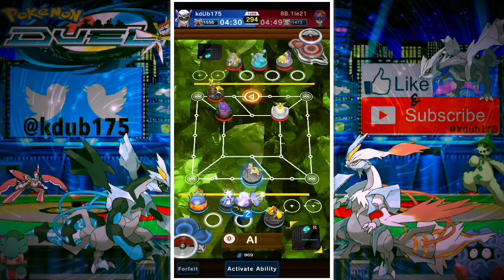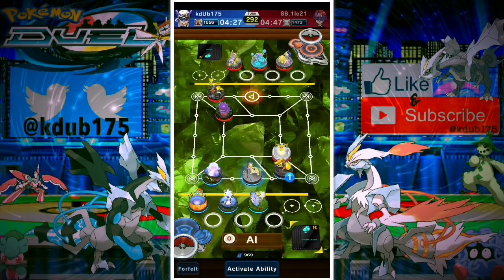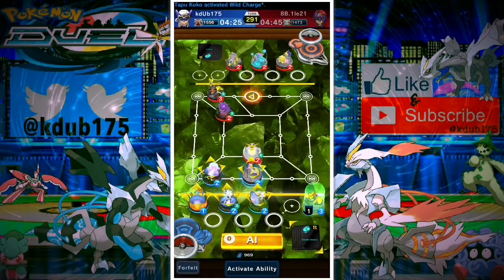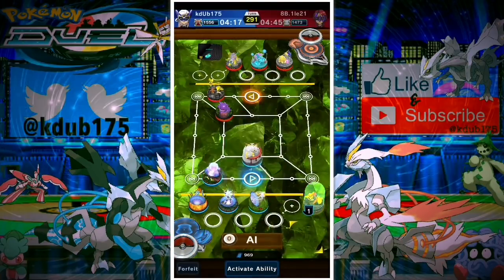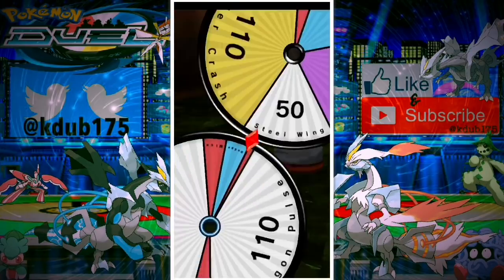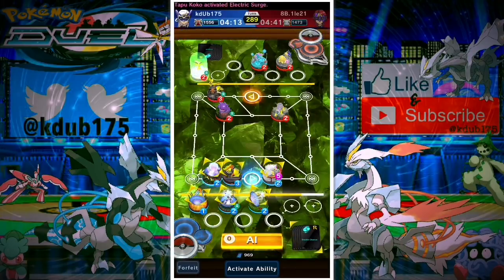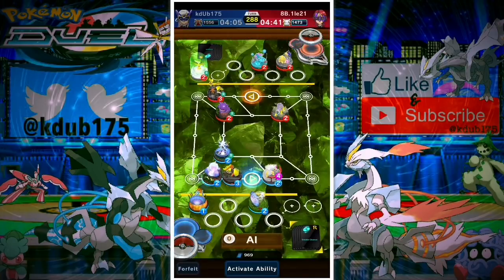Everybody that made it to the top of the leaderboard — the top 10 — were running rush decks. There are just too many variables: matchmaking, whether you get matched with higher ranked players for more points, whether matches go quickly, bad RNG, or opponents turtling up with Tapu Fini or Empoleon decks. Those matches just take forever.